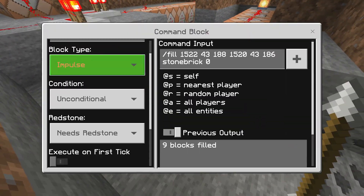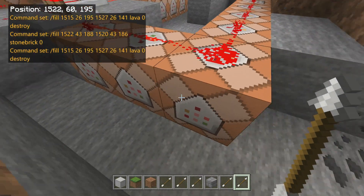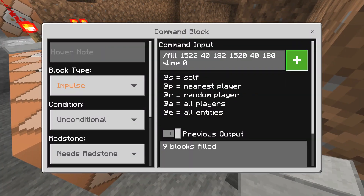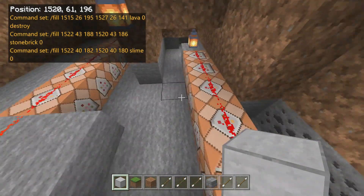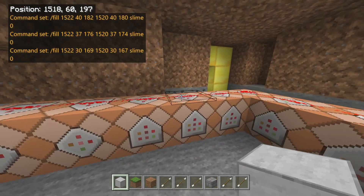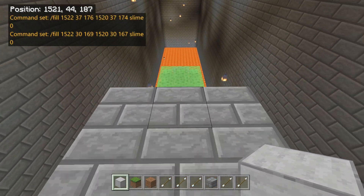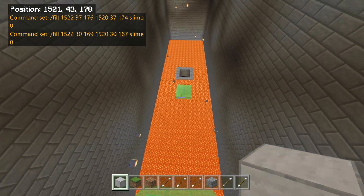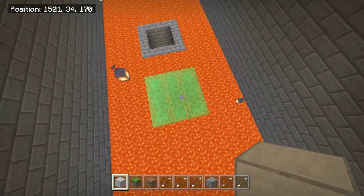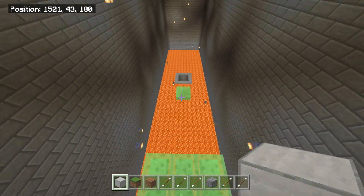After the lava spawns at 140 ticks, the stone brick spawns at 150 ticks, then I give myself time to jump onto the first slime block at 182 ticks, second set at 200, then 222. I can't give exact numbers because it's different for everybody, but you just have to keep running through it and tweaking the ticks depending on whether you're bouncing high or want something to catch you. It's really not that complicated once you get the hang of it.